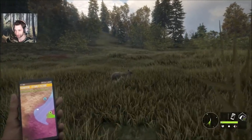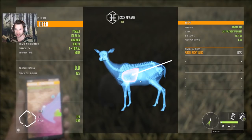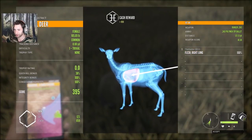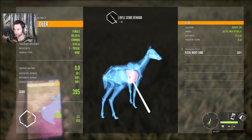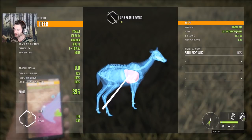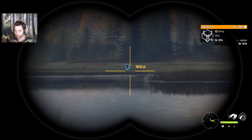Let's pick her up. We took this one with the 243 polymer tips and that was a single lung hit. The 243 didn't have enough penetration to get double lung at 120 yards — perhaps because we hit a little bit too far forward.